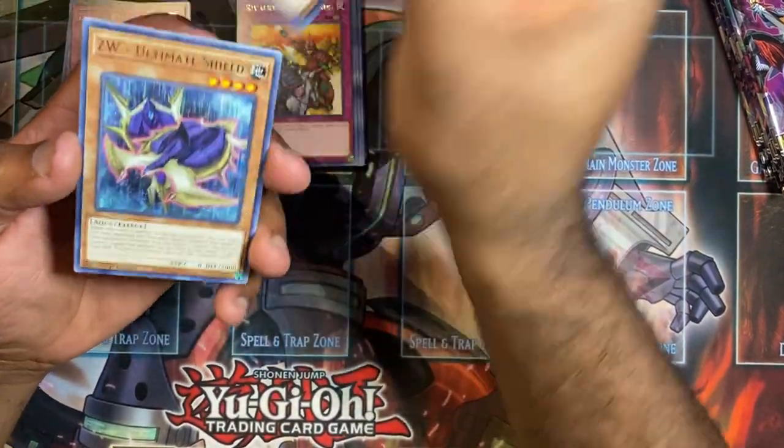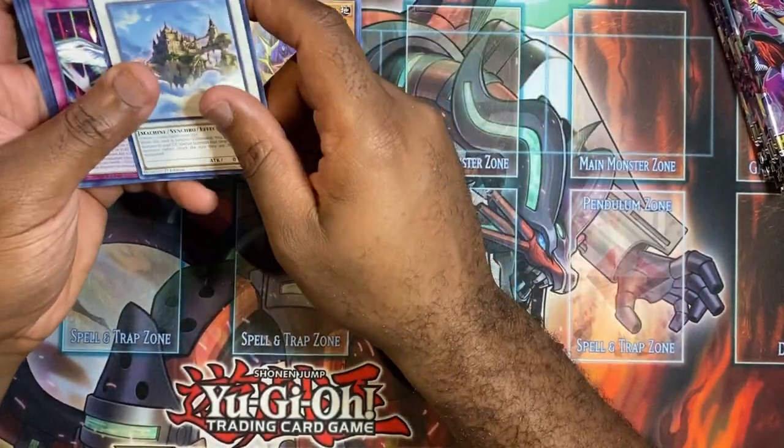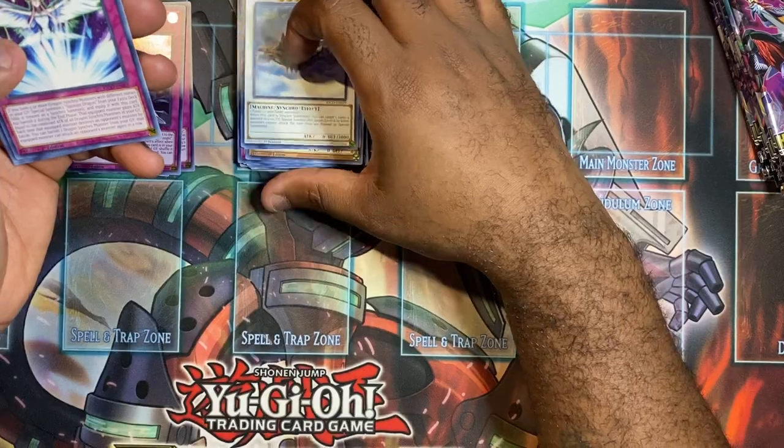Alright, next pack — got Majestic Dragon. This is Ultimate Shield, Cloud Castle. Cloud Castle needs like a holographic treatment — it only came out before and now it comes as a rare.